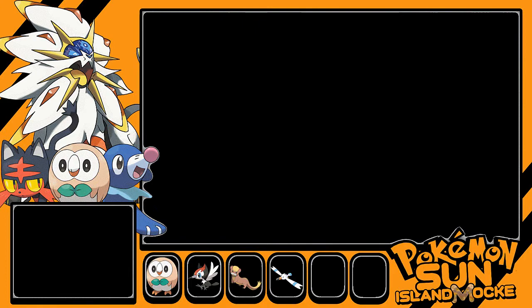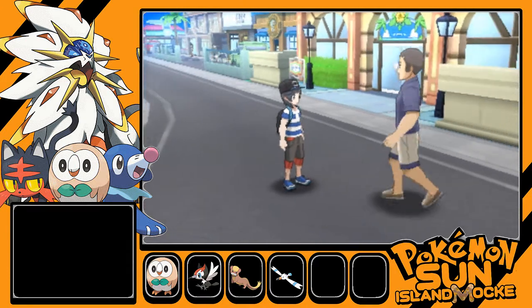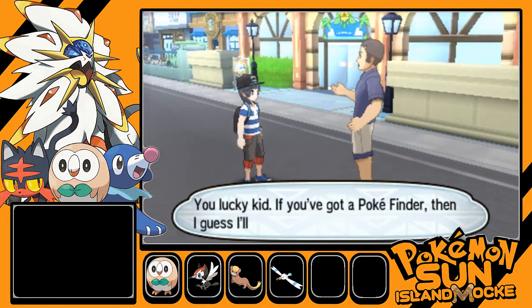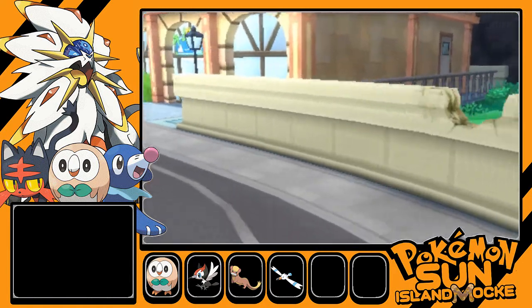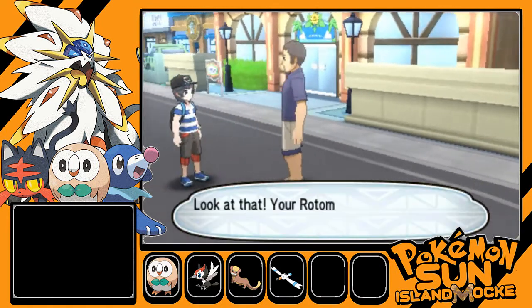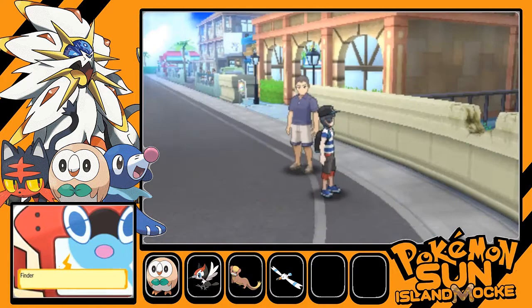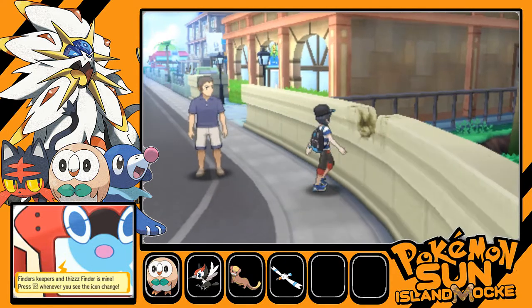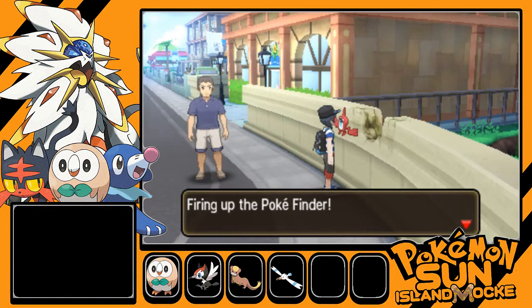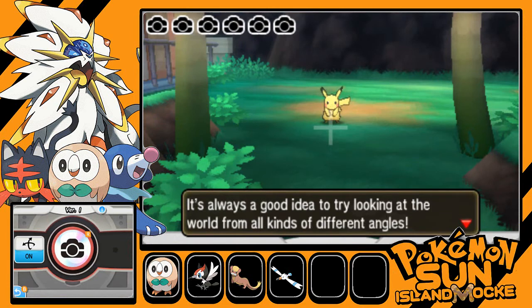A trainer spots us: 'Yo trainer, look what you've got — you lucky kid! If you've got a Poke Finder, I'll give you a little tip. See that little spot in the wall? It's cracked — that's a photo spot right there. Your Rotom is trying to tell you to go give it a tap.' We tap it and Rotom activates the Poke Finder. 'Alright Rotom, let's do this!'